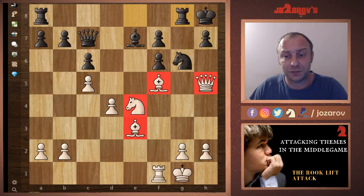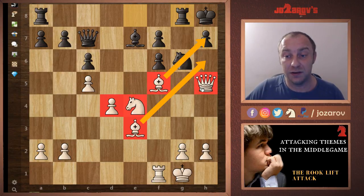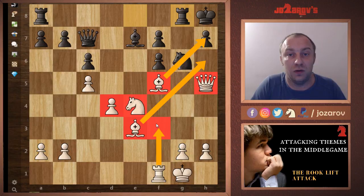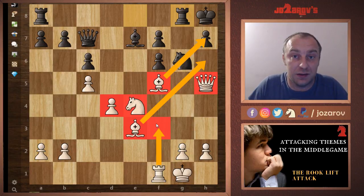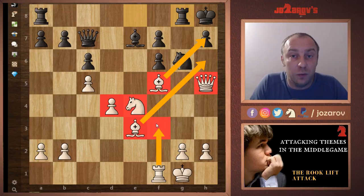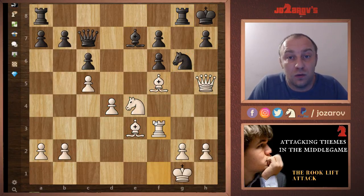In another example, the center is a little bit blocked — nothing happening there. White has good activity with all pieces: the knight is on a centralized square on e4, the bishops aim dangerously at black's king, and the queen has huge activity. That's why the rook to f3 move is a must — it includes all pieces in the attack. The only piece needing improvement is the rook. This is a game played by Walter Sean Brown against Juan Manuel Belon Lopez, with the games linked in the description.